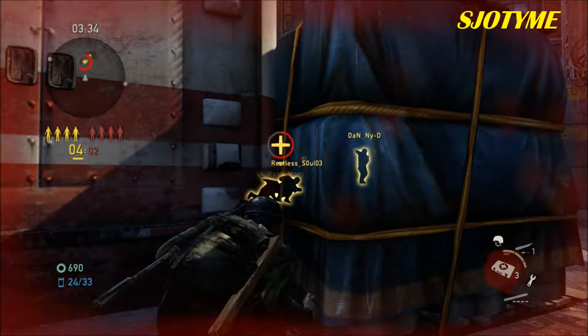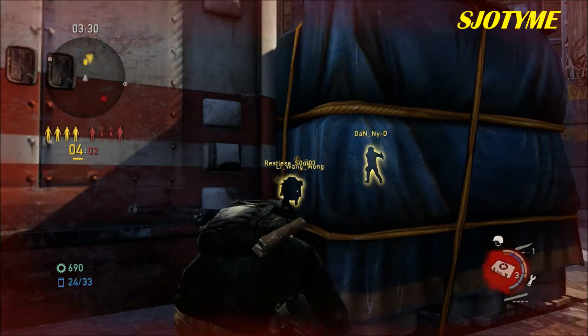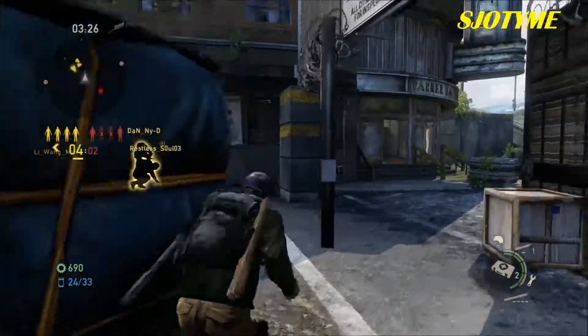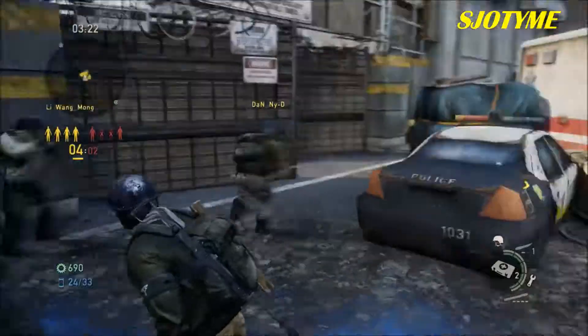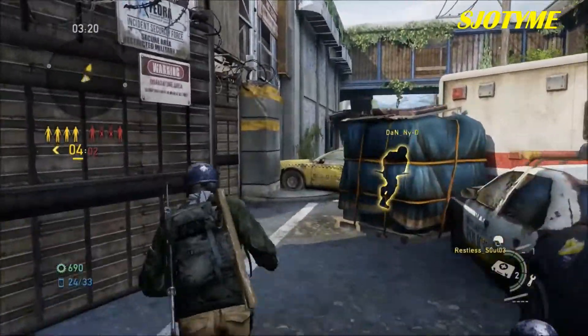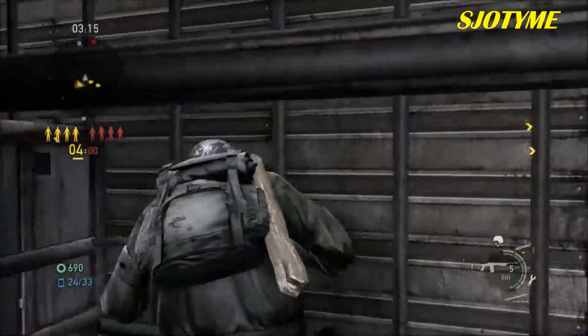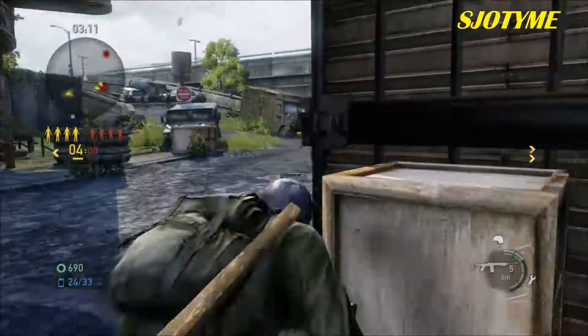Shit — use your med pack. How do I do that? Press shoot, hold it. R2. Wrong button. There's a guy coming behind you. You're gonna want to get the fuck out of there — run to your teammates. Your backside is bad, dude, they're all around there.